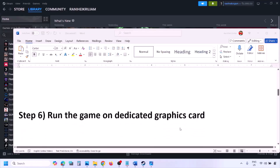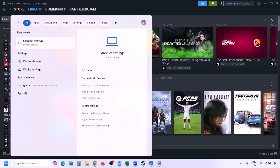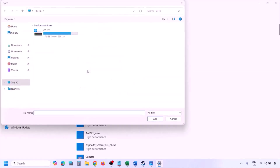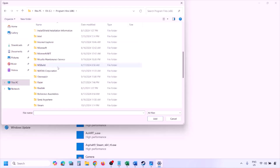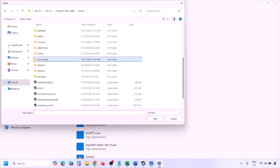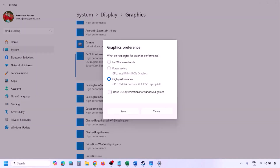The next step is to run the game on the dedicated graphics card. Type Graphics Settings in the Windows search box, go to Graphics Settings, click Browse, and navigate to the game installation folder. Open the Steam folder, SteamApps, Common, then the game folder, find the game exe file, select it, click Add. Once added, click on the game, select High Performance, click Save, and then launch the game and check.